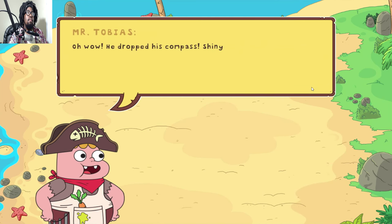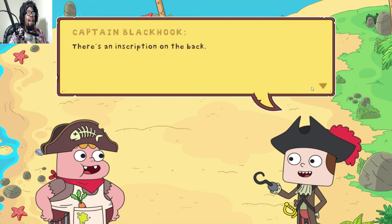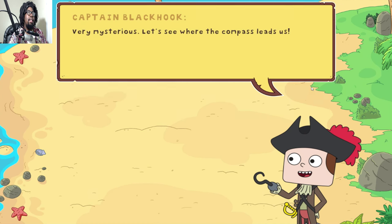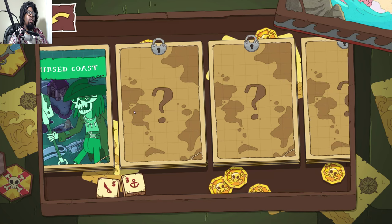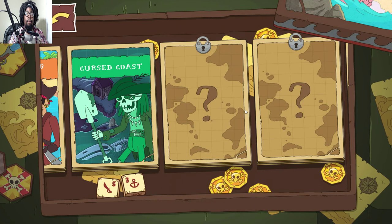Oh wow, he dropped his compass! It says: 'I point to the shore of departed mariners - seek the wisdom of the ancient marauder.' Very mysterious. Let's see where the compass leads us. One world down, about five to go. All right, this is gonna be a long game. Thank you for watching - you guys have been awesome. Peace!